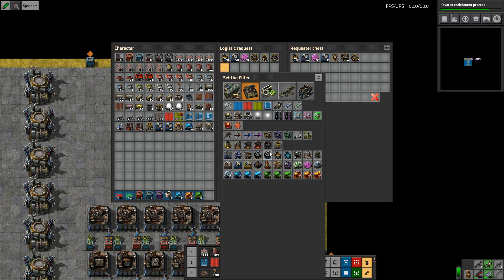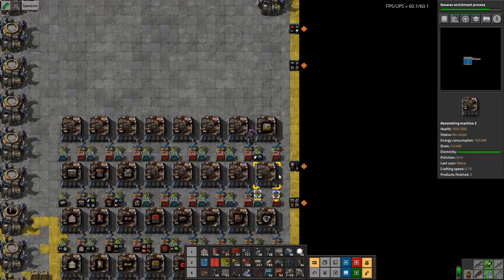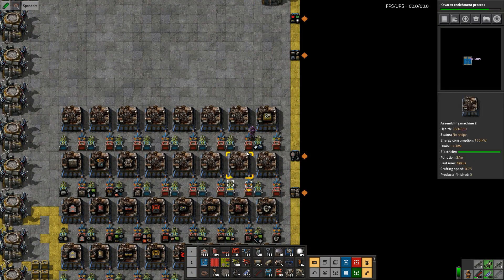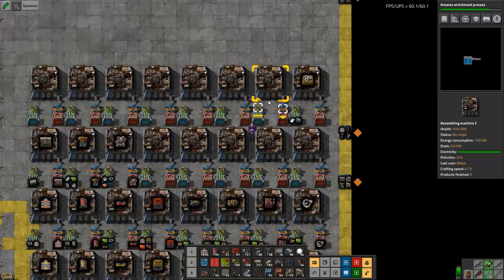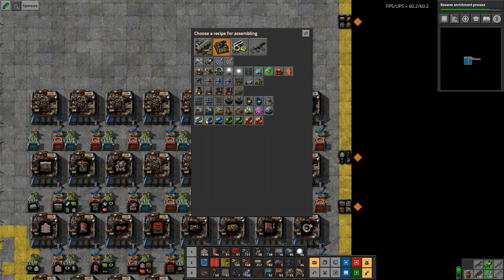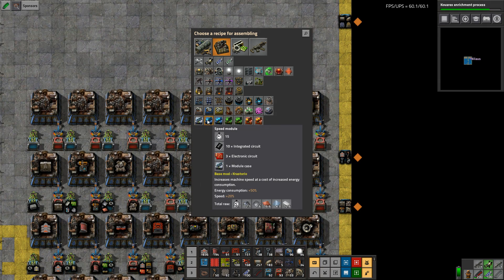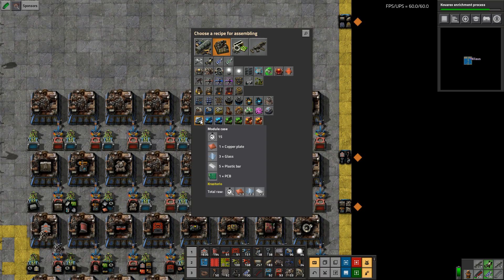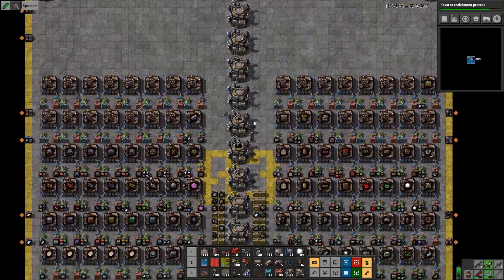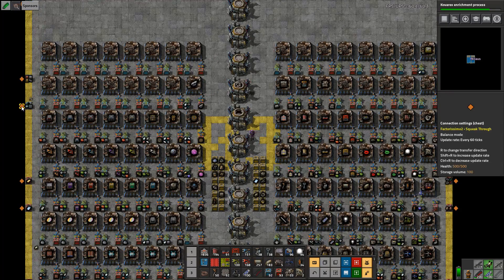I'll get 50 for those, which means I don't need 100 here — 50 should be fine. However, this is not going to work unless we also build speed modules and module cases, which means I need speed modules inbound here, which is going to be an absolute disaster.